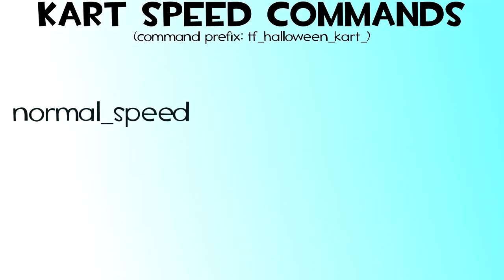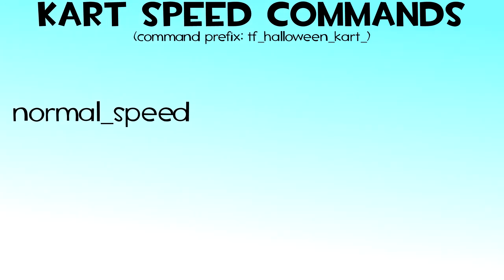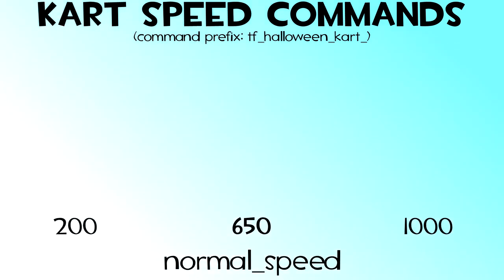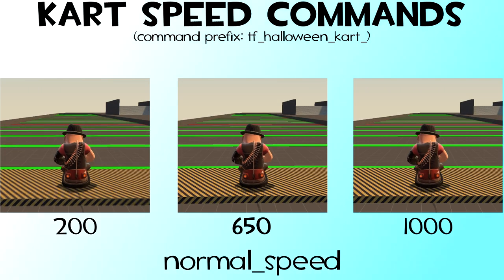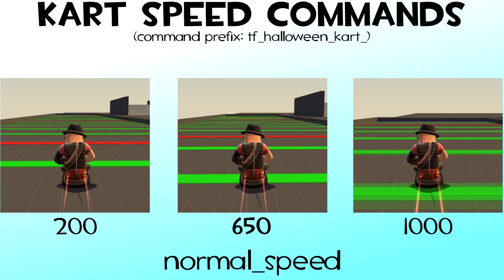Please know that all bumper car commands have the TF Halloween cart prefix as shown here. With that said, the speed commands are NORMAL_SPEED, NORMAL_ACCEL, and REVERSE_SPEED. The format of this video is that I'm going to go through every single command one by one, and I'm going to show three values for the commands, the middle one in bold being the default. For most of them, I will also be showing small demonstration videos above each value to show what it looks like in-game.